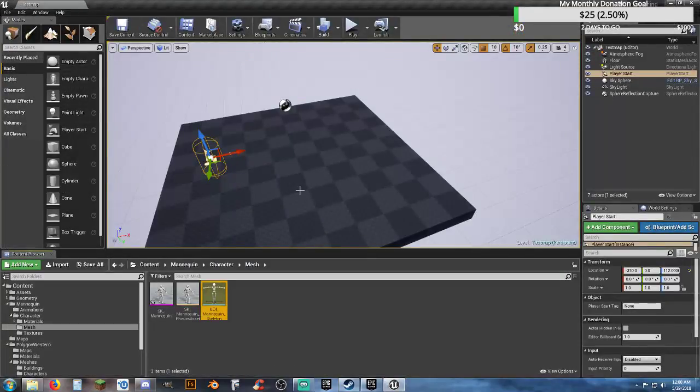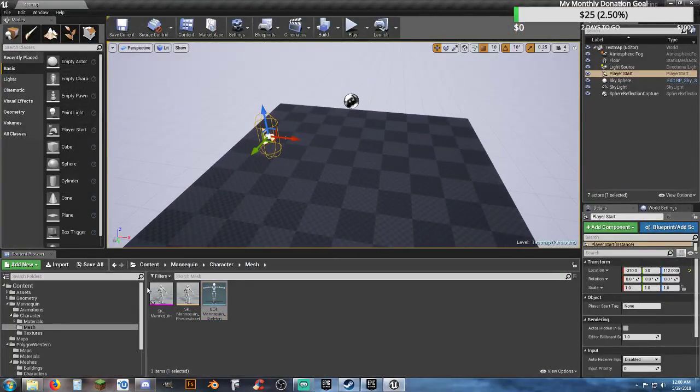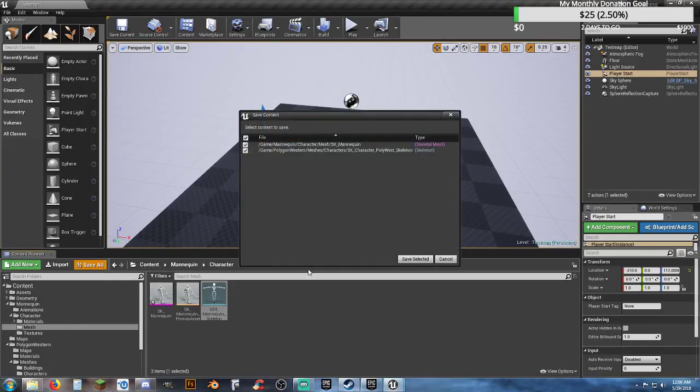Then look at our retargeting manager. We need to set the skeletal rig to humanoid. We need to select modify pose, use current pose, and save. Now what we're actually going to create first is our unarmed animation system. Hit save all.